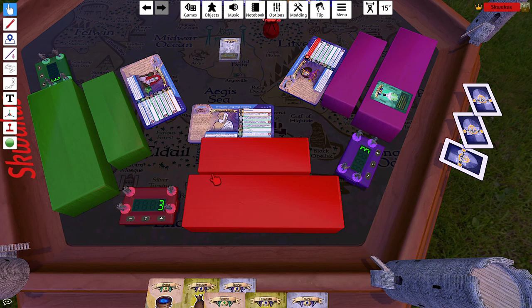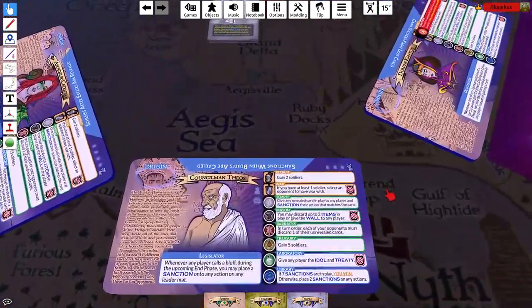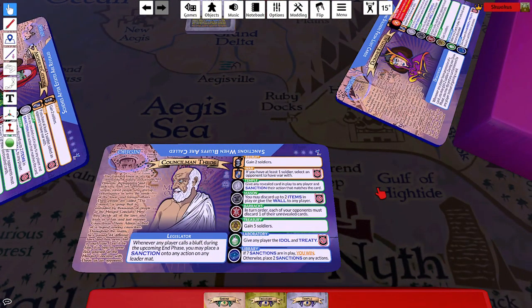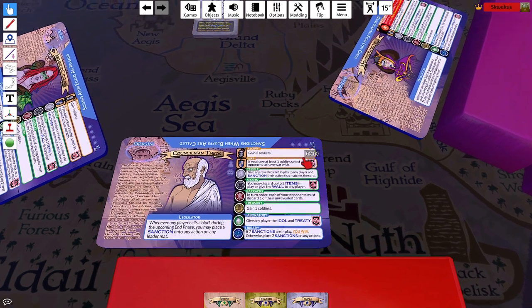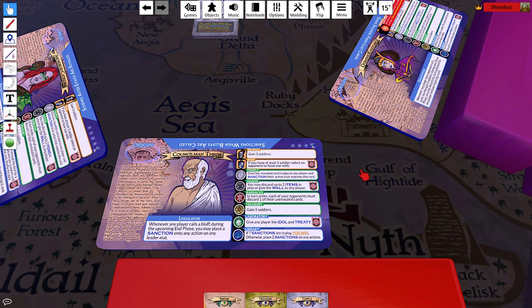Let me go over each of the actions. The first action lets you gain two soldiers — that's the recruit action. In the war action, if you have at least one soldier, you select an opponent to have war with — I'll go over that in a bit. Notice this icon: it basically means you cannot prevent that action from happening by thwarting it. The term used is 'piercing' — if an action has piercing, it can't be guarded against. We'll go over guarding in a bit.